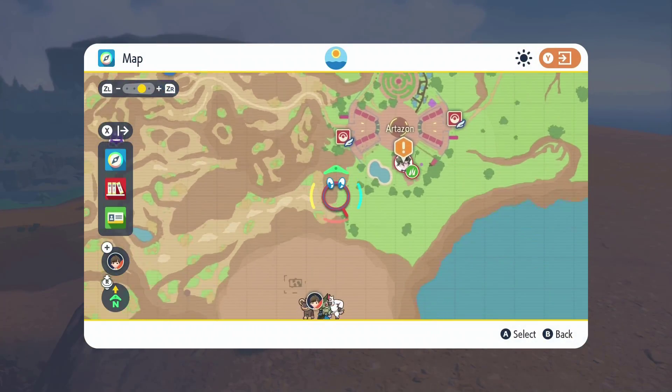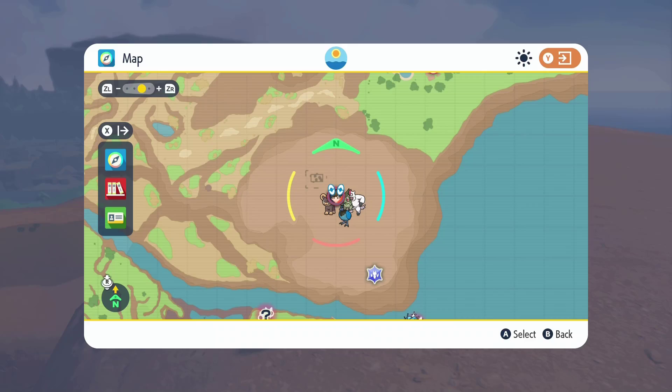Next up is Flareon. To find Flareon, just head south of the Artisan West Fast Travel Point and end up here, right next to some ruins.